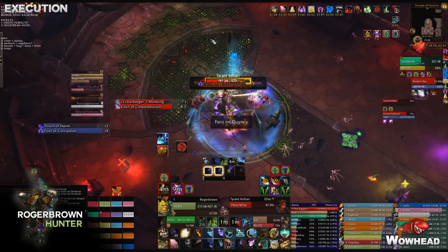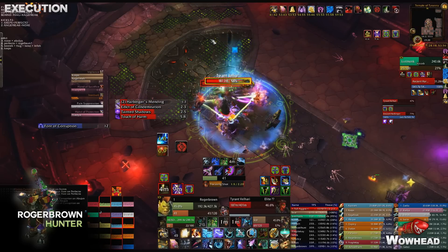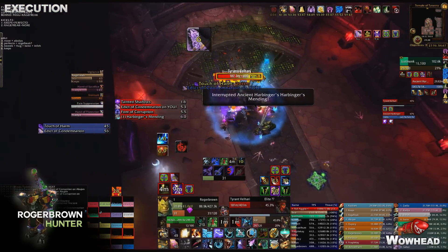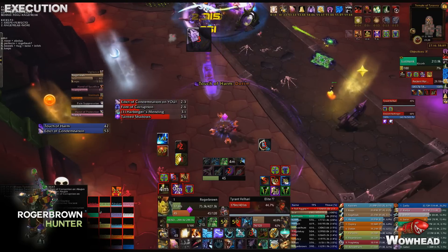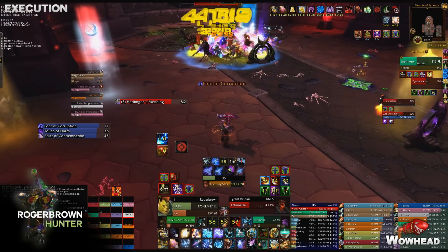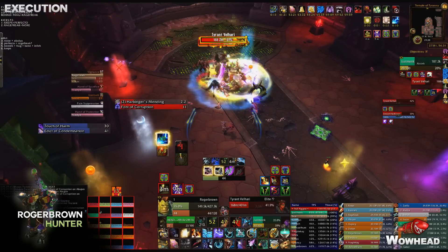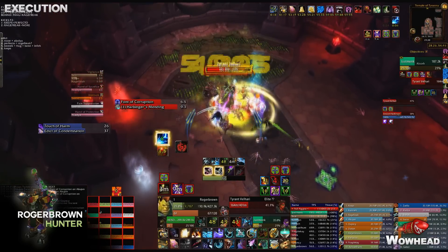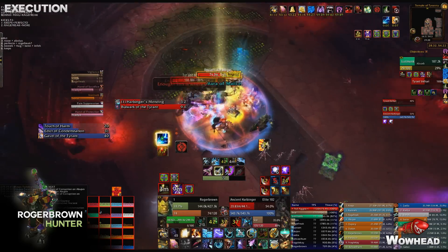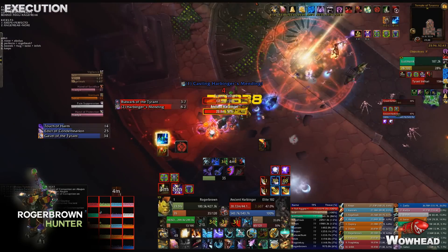The second dangerous moment in phase two is the second Edict of Condemnation. You can't soak it with the raid — you'll die. Whoever gets it explodes the first tick in the raid, then as soon as the first tick hits they need to move away and sacrifice themselves, or use an immunity like Deterrence, Ice Block, or Bubble. Worst case you lose one player. If you have a combat rez that's perfect, but it's still worth it even without one. Push the boss to 40% before the third Edict if possible.